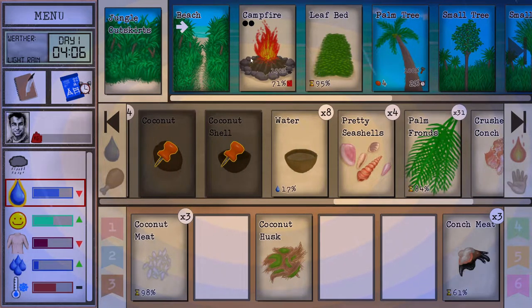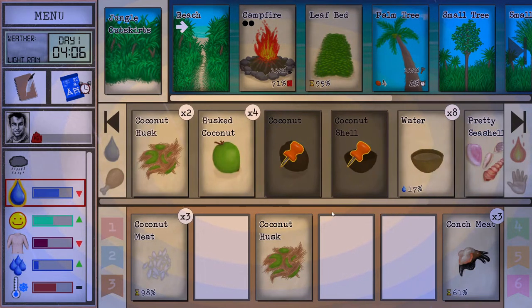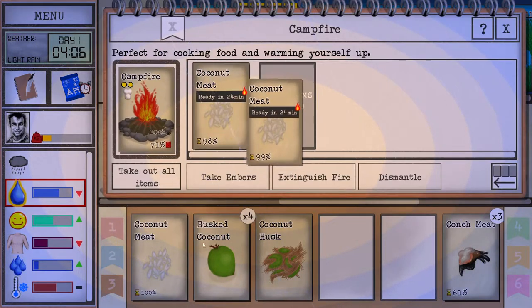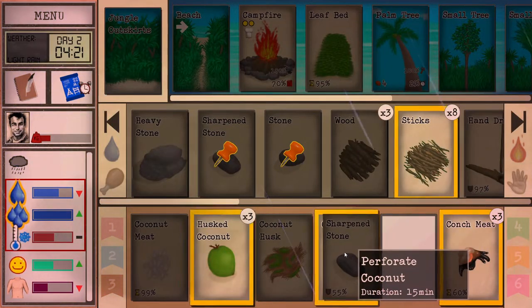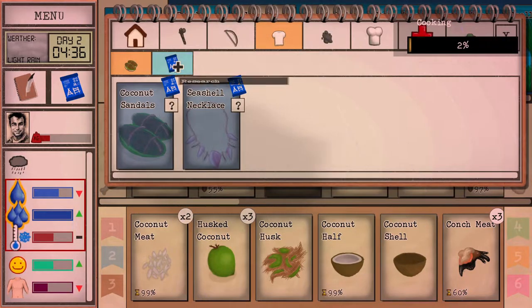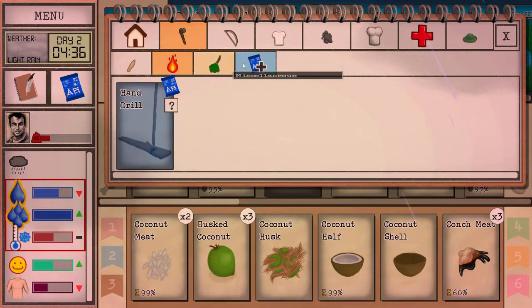After some time the coconut shells fill up and you can drink from them. Rain water is the safest, cheapest, and easiest way to get water in this game, so when it rains make sure you collect some. I'll open more coconuts to collect rain — no need to drill holes in them right now since we have plenty of rain water already filling up.